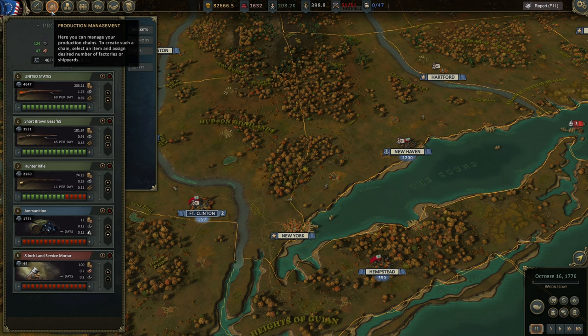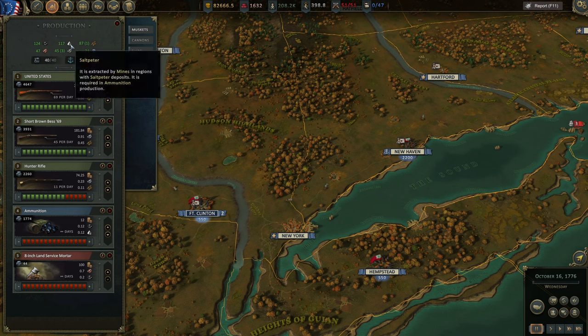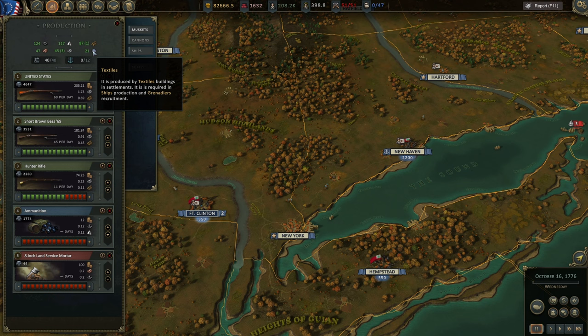Managing your production is the most important part of your economy and the way to equip your army properly — from ammunition to weapons to cannons. Here we can see raw materials: coal, salt, leather, wood, copper, and iron. We obtain these by building mines; the more mines you have where these resources exist, the bigger the output. Every week you get new raw materials, with the exception of textiles — specific regions produce textiles but you need buildings for them, and specific technologies to increase textile production.